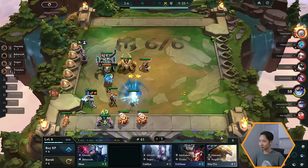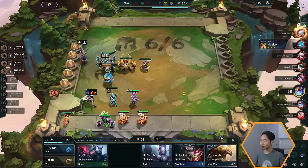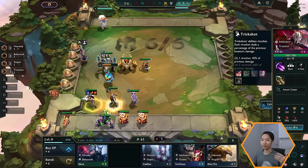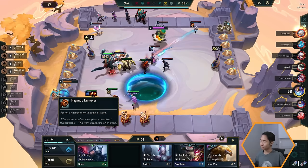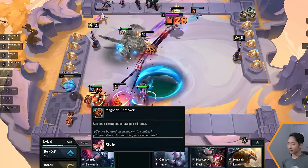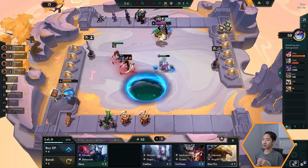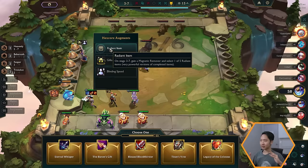I want to move the items from Sivir onto Kai'Sa since Kai'Sa is a better unit — she's a four-cost versus a one-cost. You have two options to switch items: you can sell the unit and the items pop off, or you can use a Magnetic Remover. The Magnetic Remover is a consumable item — you place it on a champion and it unequips all their items. It cannot be used on champions in combat and it disappears when used, so you can only use it once. Make the most of it!